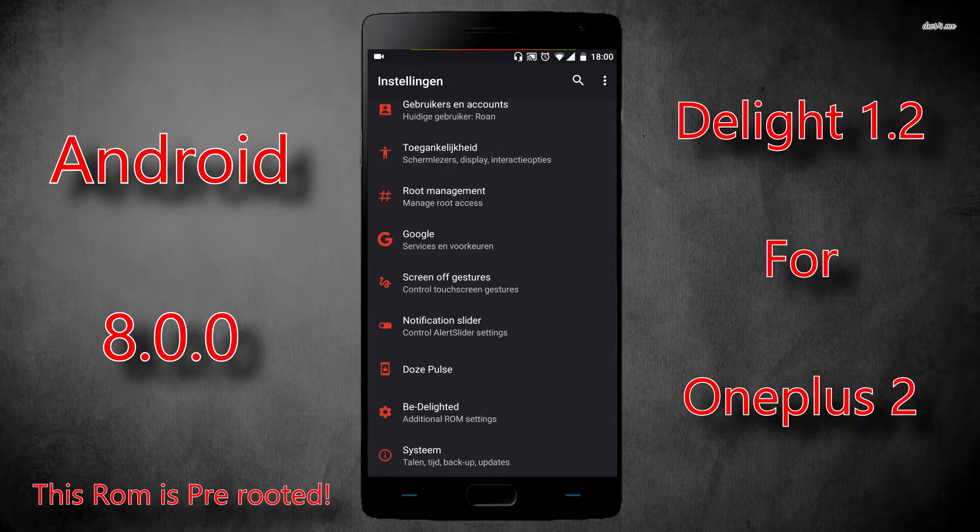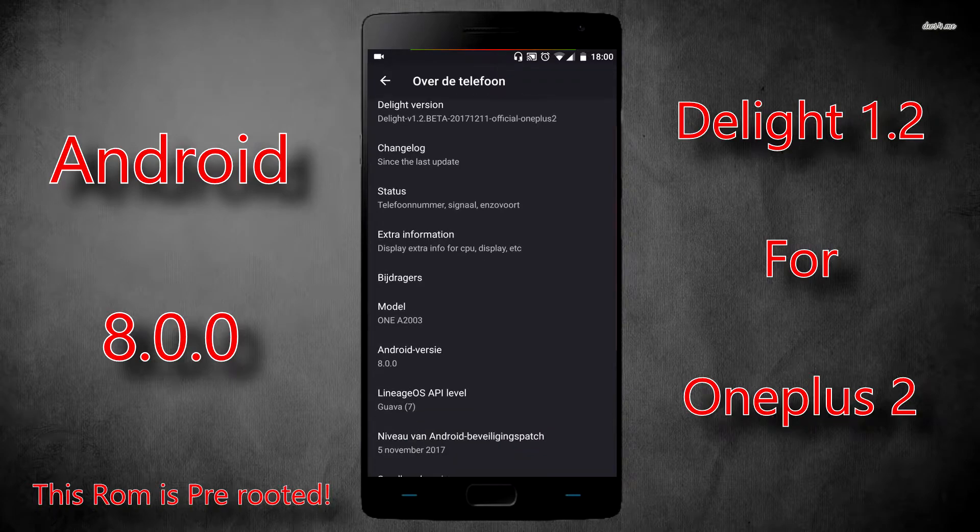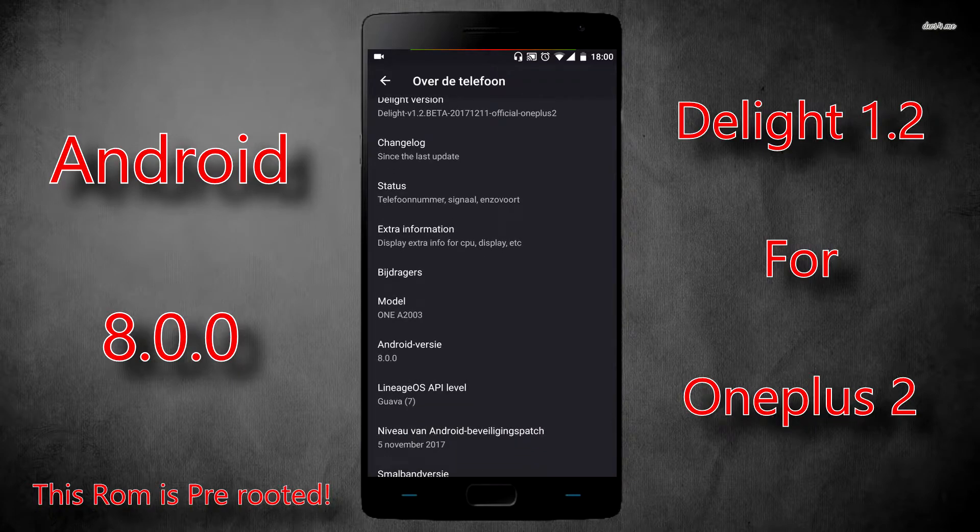So this ROM I'm using right now is called D-Lite. It's from the same guy that made the Unofficial Resurrection Remix, which I showed on my channel as well. He now focuses on this. This is an Android 8.0 ROM — in comparison to the other Nougat ROMs, this is now an 8.0 ROM. 8.1 is already starting to pop up in ROMs for OnePlus 2 as well, but not in this one yet — it'll get updated soon.